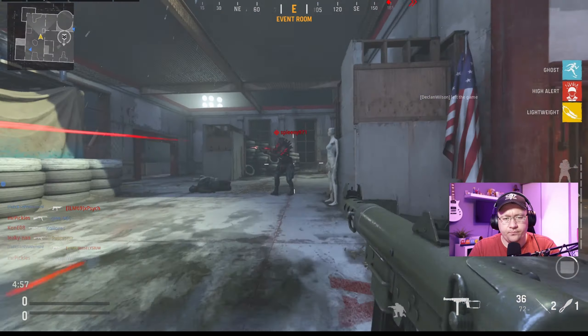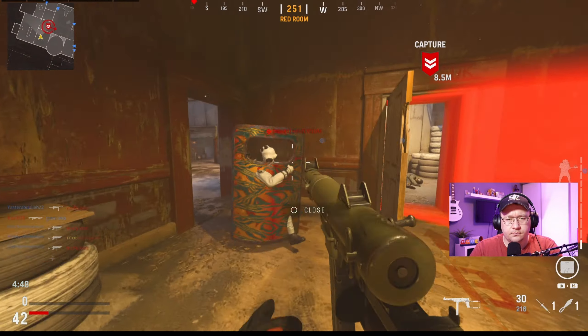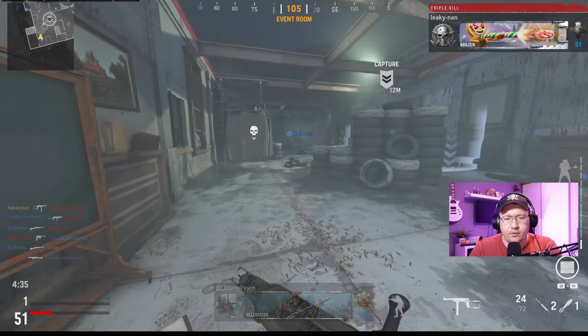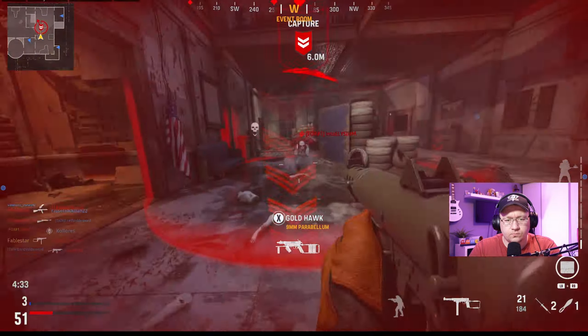Straight away you can see that the Blixen is going to be a decent gun — it's got pretty much no recoil, a fairly decent fire rate, and it seems to take down enemies pretty quickly. The gameplay we're watching now is when I've just got the weapon unlocked with zero attachments, and because it's such an easy gun to use it's actually a lot of fun. As you can see it's quite good at distance too. For an SMG, 36 rounds isn't an awful lot, but that is the starting magazine and you'll be able to upgrade it in future.